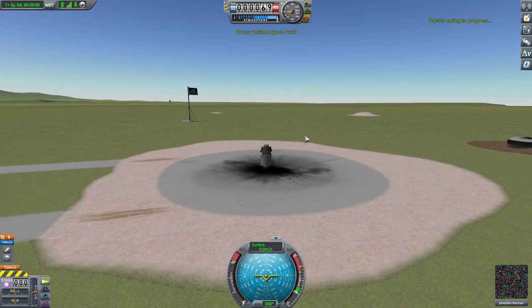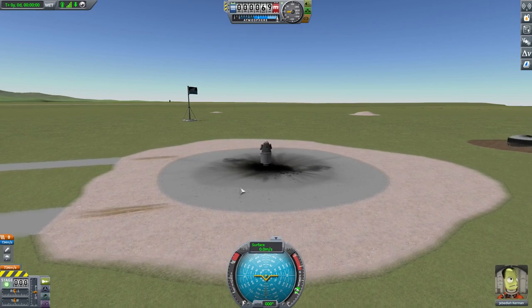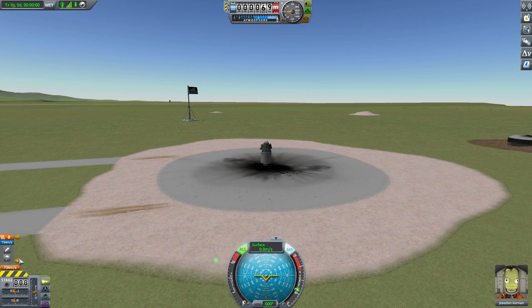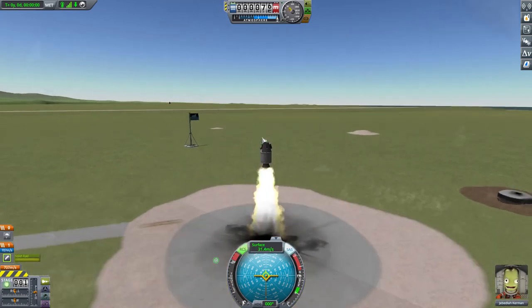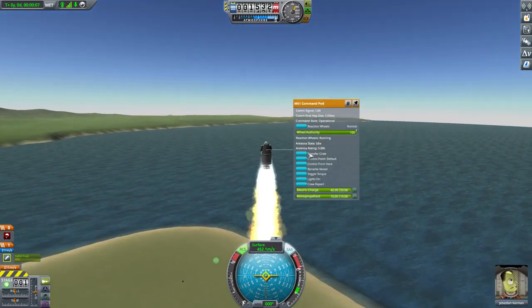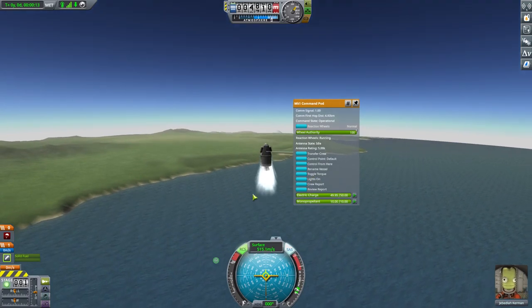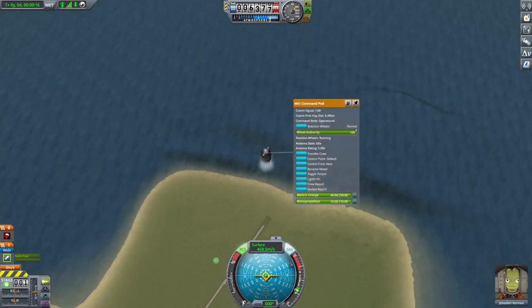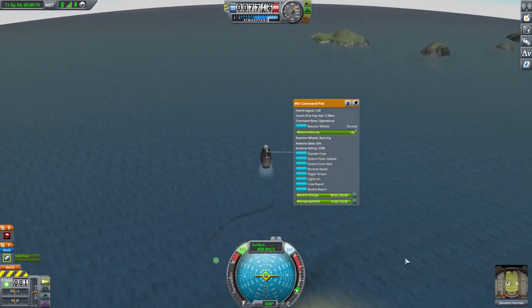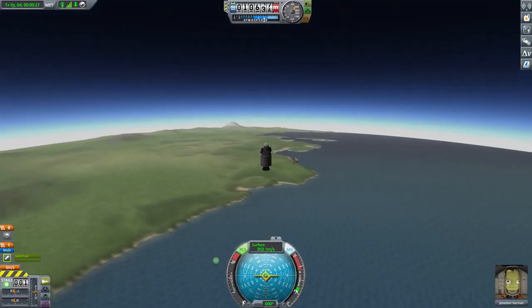Now I can immediately launch again and do the hop-up-in-the-air thing. Let me set up staging properly. I've done all the science from here — now shoot up in the air, do a mystery goo reading, and a crew report from altitude as well. Still going up — that's quite high, 10,000 metres. Not bad for just the smallest booster.